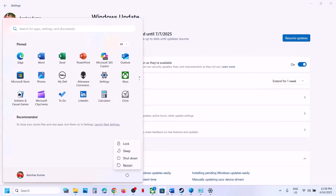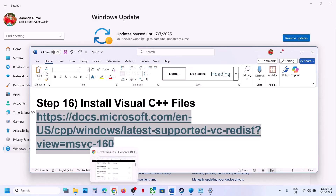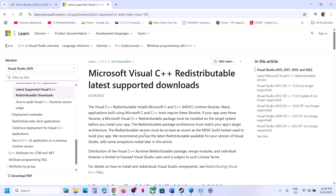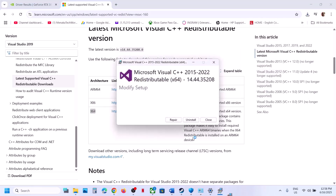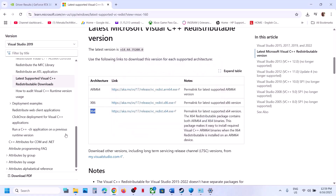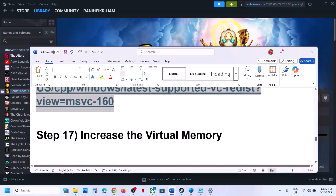The next step is to install the Visual C++ redistributable files. Copy the link from the video description and open it in a browser — it will take you to the Microsoft website. Download both the x86 and x64 files. Run each EXE file — if you see a Repair option click Repair; if you see Install click Install. Make sure you install both files, then restart and launch the game.